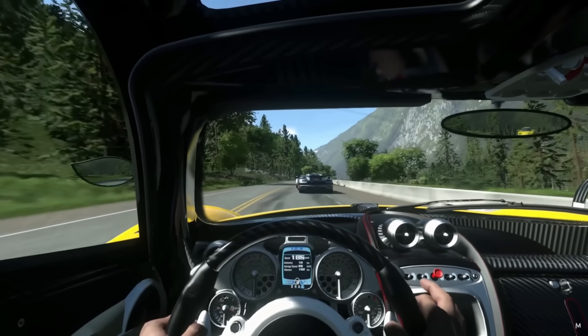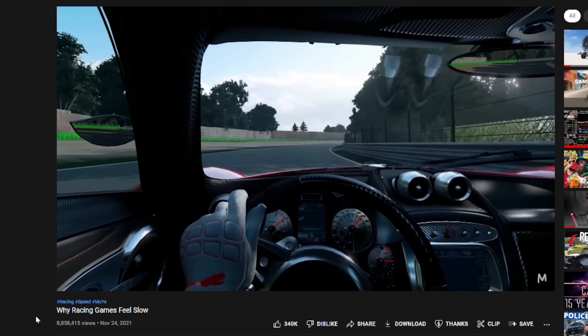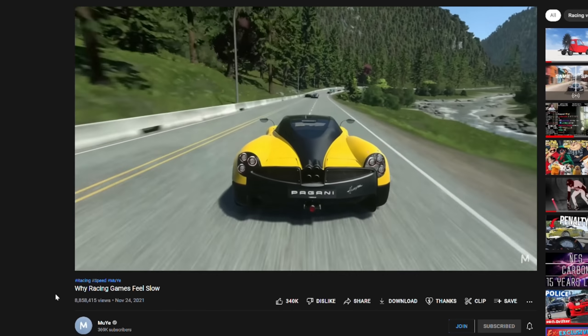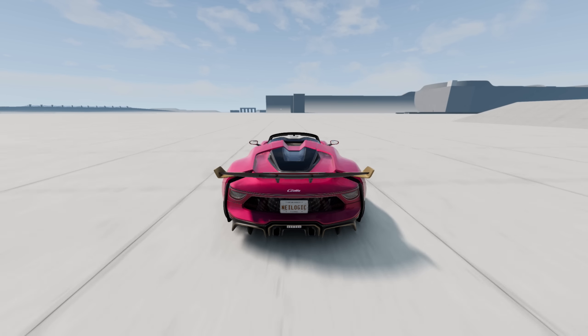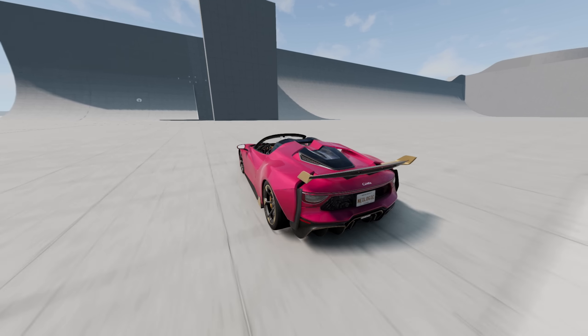But the thing is, in racing games, motion blur can give you an insane feeling of speed. Muyeh actually has an entire video explaining this and I highly recommend you check it out because he explains it a whole lot better than I ever could. Basically, motion blur makes you feel the speed as you're hurtling towards a wall at 100 miles an hour.